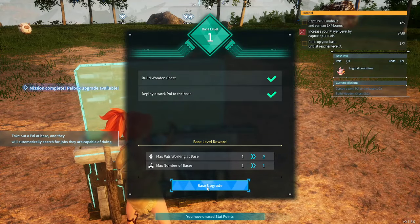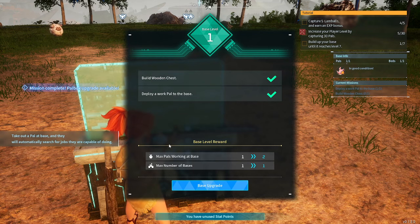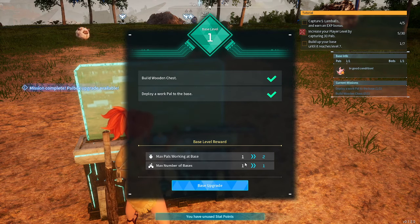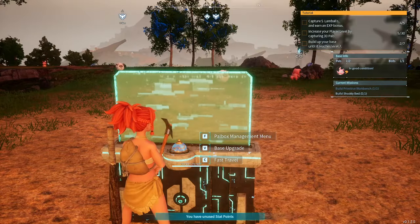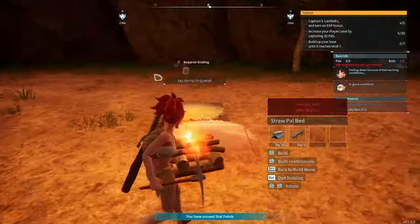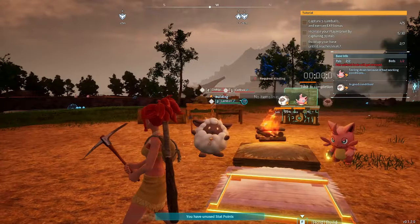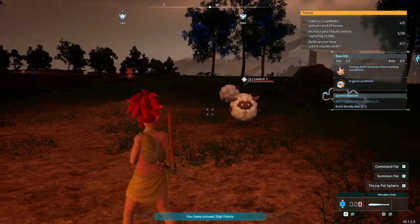We can upgrade our base — the requirements are to build a wooden chest and deploy a work pal at the base. Upgrading to level two means the maximum pals that can work in the base goes to two. Now we need to build a shoddy bed so we can put two pals at work. They're having fun, working together perfectly. This reminds me of RimWorld!